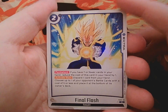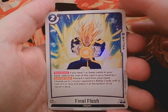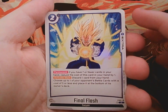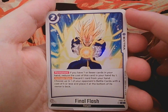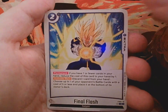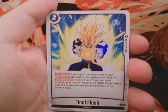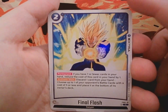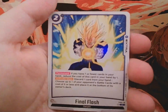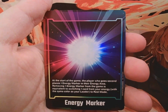Then we have Final Flash — it has the same cost-reduction effect as the God Kamehameha: if you meet the deck's requirement, reduce its cost by one. Then activate main: discard one card from your hand and choose up to one of your opponent's battle cards with a cost of five or less and place it at the bottom of their deck. This hits your big boss monsters — pretty much everything in the current sets aside from maybe one green card is five or below, so this hits almost anything right now. Definitely not underestimating the extras in this game. We get four of those.